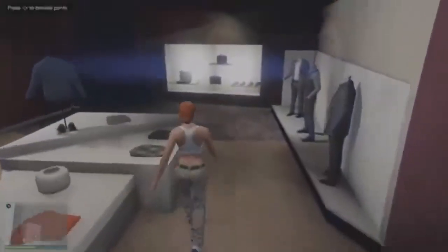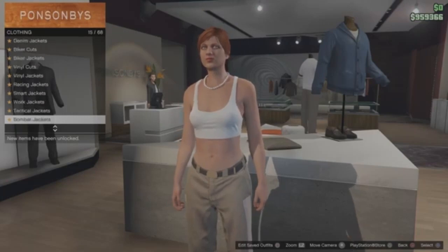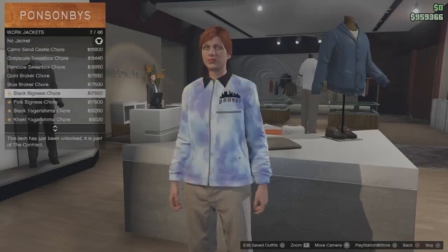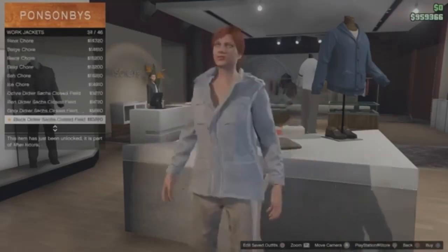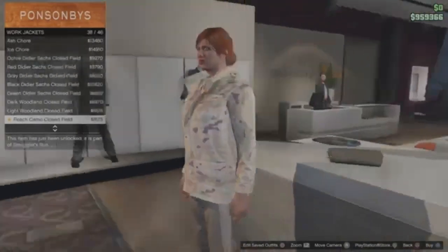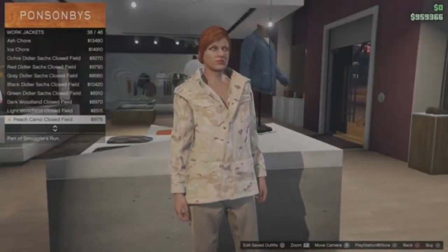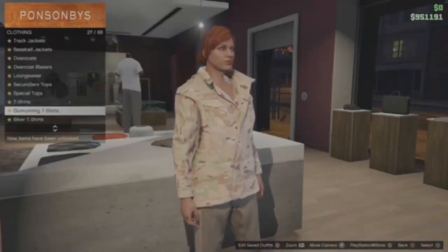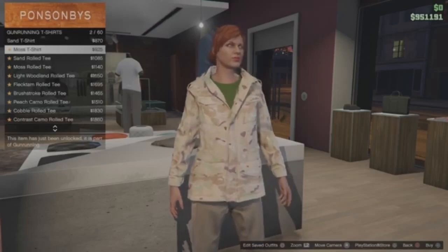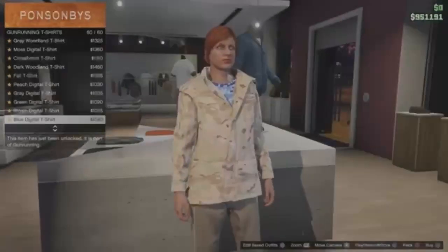Then you need to create a second outfit. Go to Tops, go to Working Jackets, and purchase number 38. Then go to the Gun Running T-Shirts and purchase number 60, which is the last one — the blue digital t-shirt.